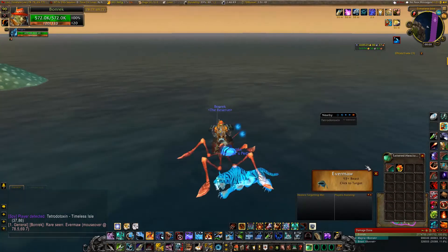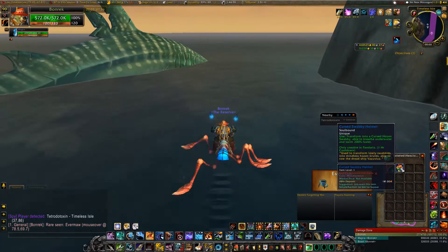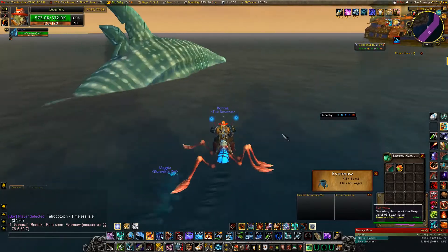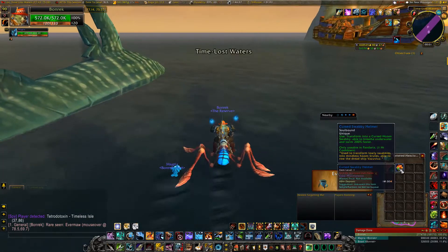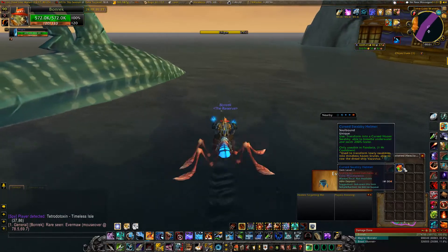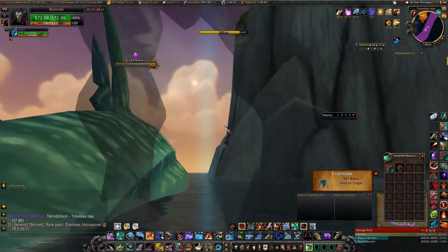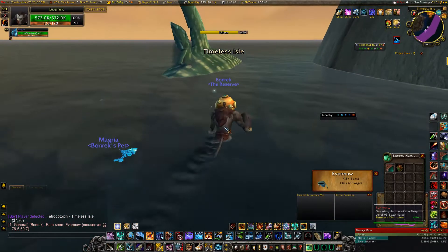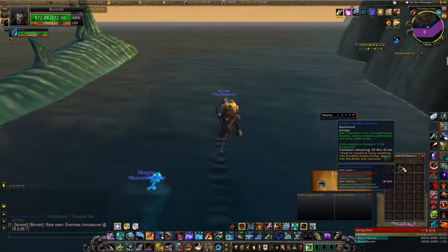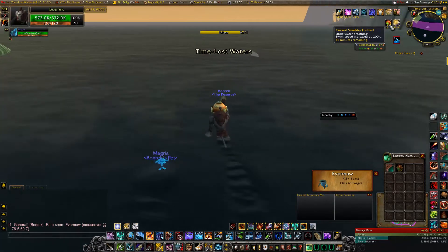Two ways to help you keep up with him in combat: first is the Cursed Swabby Helmet, which drops from some of the mobs here. There's a sunken ship off the coast further up, and the cursed hoes and swabbies on board sometimes drop this helmet. As you can see when I equip it, I can keep up with Evermore just like that. The buff lasts 15 minutes, and I can quite easily keep up and engage him in combat.